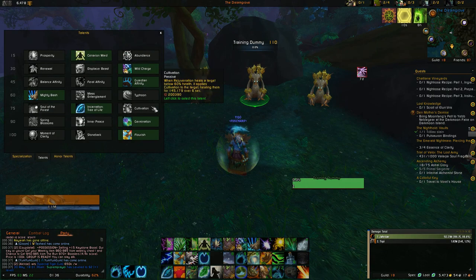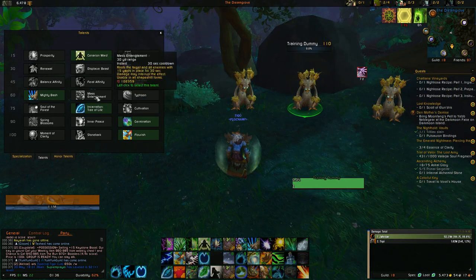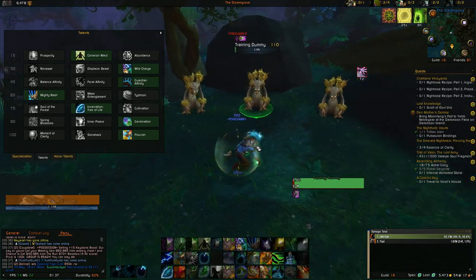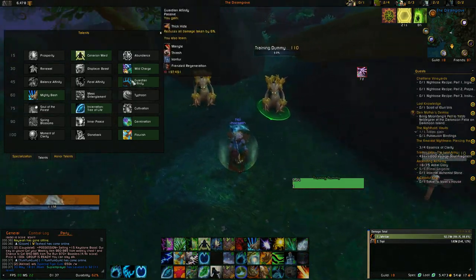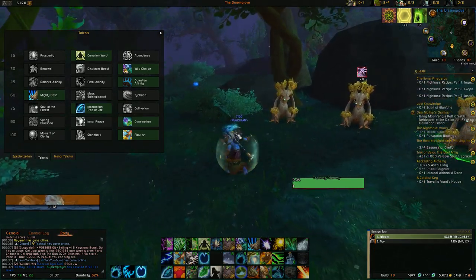First off the talents: Cenarion Ward is what I always take due to the fact that it's just so much easier to use than Abundance. Mostly in RBGs you're going to be casting heals over time, and Abundance wants you to use Healing Touch. I take Cenarion Ward as an extra HoT on a target who's going to be hit — usually yourself or a high value target like another healer or a Shadow Priest who you know the enemy will focus.